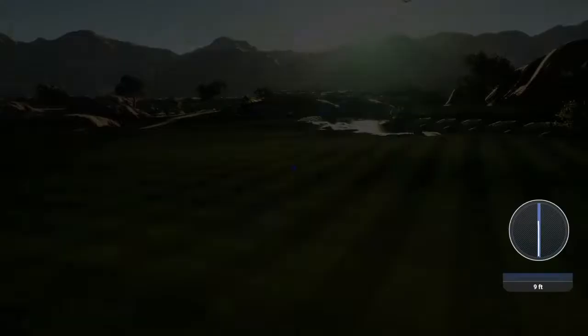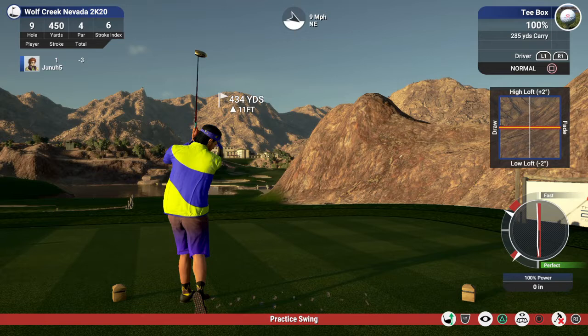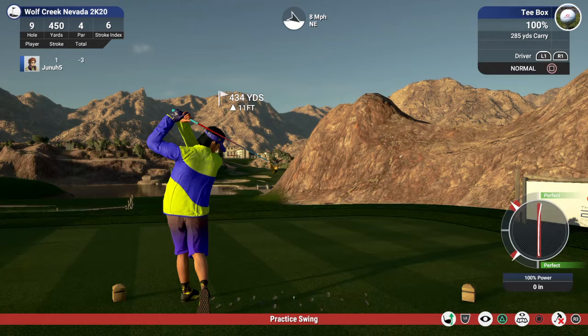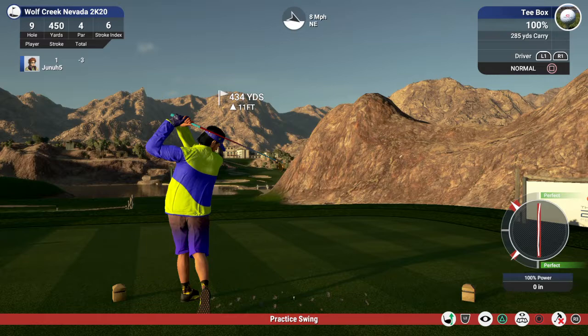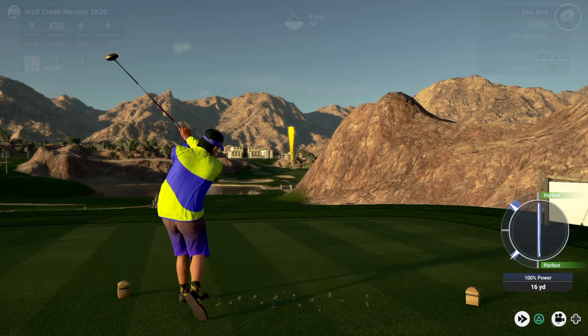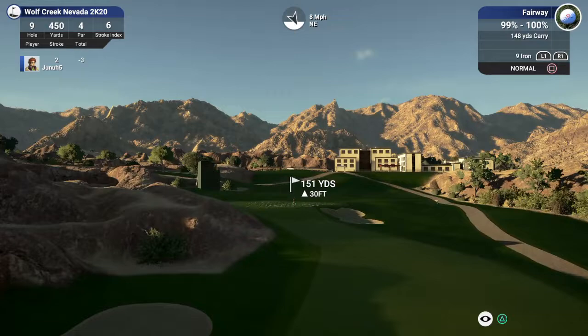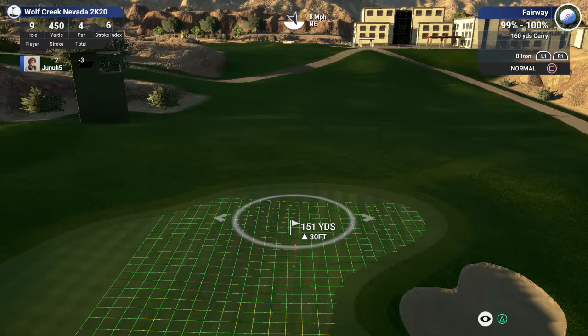Hole nine, another par four coming up. Beautiful here. Too many fasts — I'm going to hit the practice swings again. There's a nice one — the tee shot's looking decent. Quite the elevated green we have in our future. 151, we're up 30, it's playing about 161. A little wind against us. Just going to de-loft it here quite a bit because we've got an uphill lie and the wind's against us.